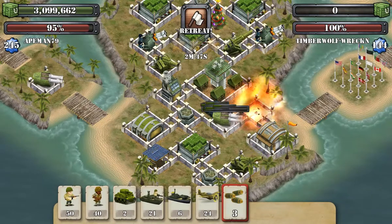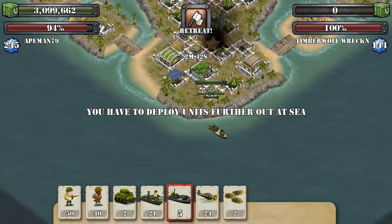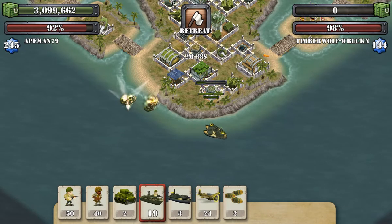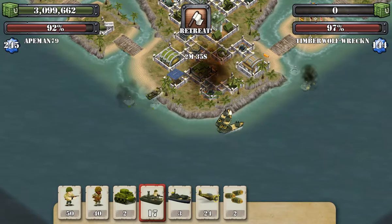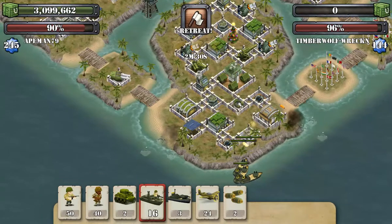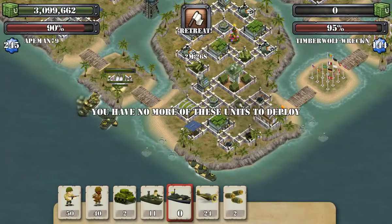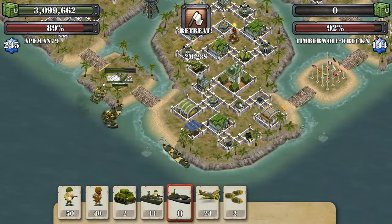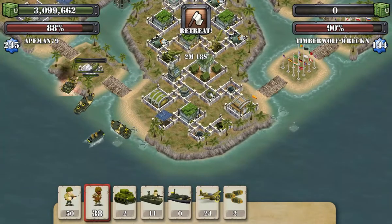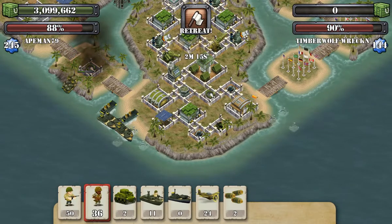We're gonna hit in the same spot, then come down here and launch a couple of gunboats. The gunboats are gonna take out the landmines. Then you're gonna come over here, launch a couple of gunboats on this guy, and take him out. Then we've got to take care of the landmines right here on the shore.